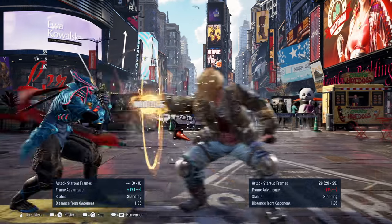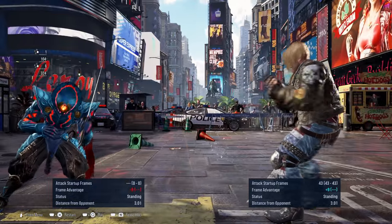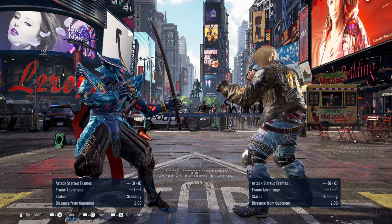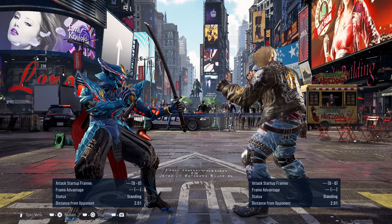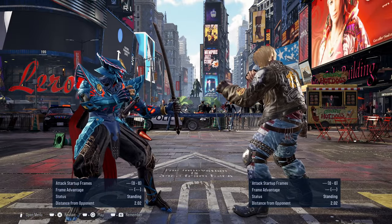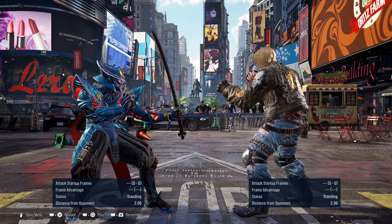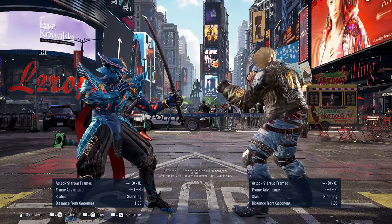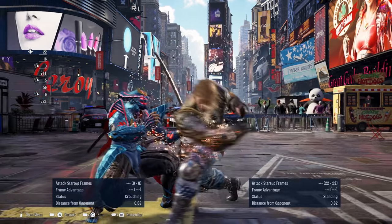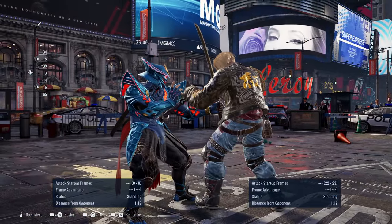The move is minus 17 when it comes out. One thing to be careful of is that Paul can charge up this move. If it's fully charged, it's plus 9 on block, so you can't disrespect Paul right afterwards. But because of the charge-up animation, you can get around it — if you see Paul charging and have quick reactions, you can sidewalk him and then launch punish. The next move also leaves Paul at a plus frame — it's plus 5 on block. However, if you duck the move, you can't punish it. It is also sidesteppable, so it's a bit linear.